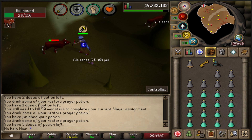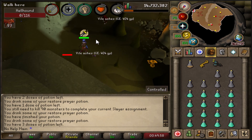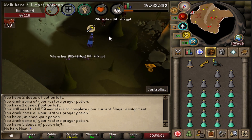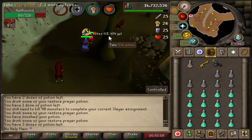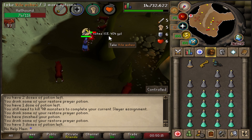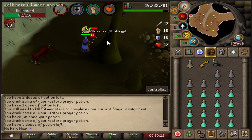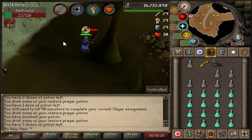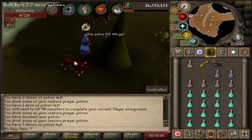Next, talk about achievement diaries — you should try to knock out the medium achievement diaries. Completing them unlocks things across different regions of the game. The rewards are very useful, especially for herb runs, teleports around the map, and unlocking things like the Bone Crusher. Similar to questing, achievement diaries push you to skill and quest at the same time, which benefits your account massively.